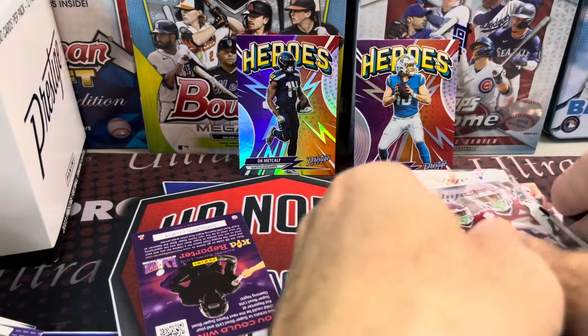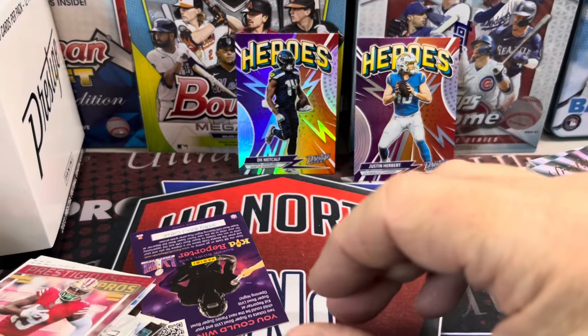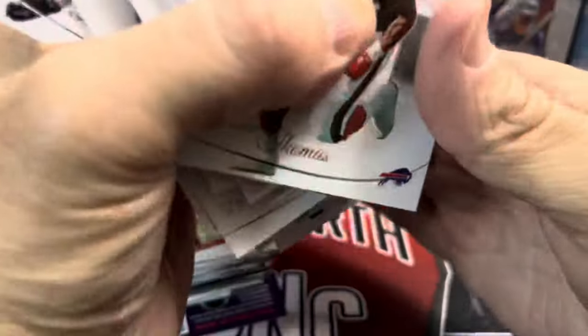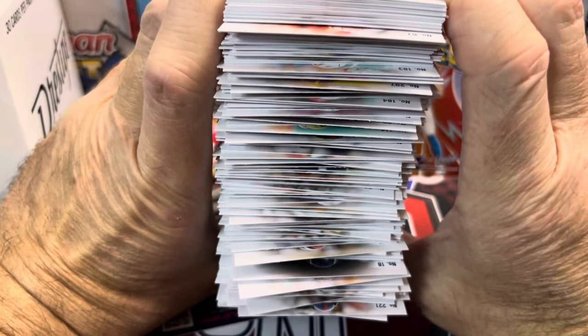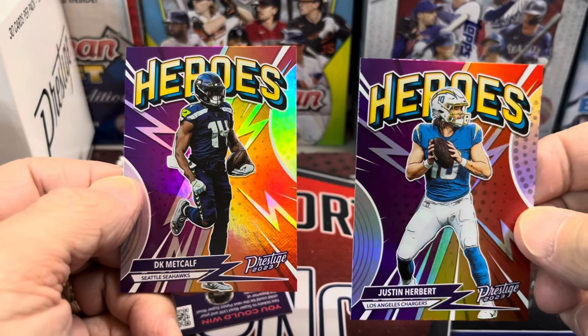So yeah, this stuff is tough. I would definitely stay away from the fat packs — I would be buying mega boxes if you're going to buy retail. But look at all the rookie cards you get though. Is it worth the 80-plus dollars at full retail? That's a ton of rookies. And then all the Sunburst parallels — you get tons of those — and all these inserts, which is quite a large stack. So these two Heroes cards are the highlights of the entire box. Thanks so much for watching — please like, comment, and subscribe. Take care and have fun collecting. We'll see you in the next video. Have fun watching football.